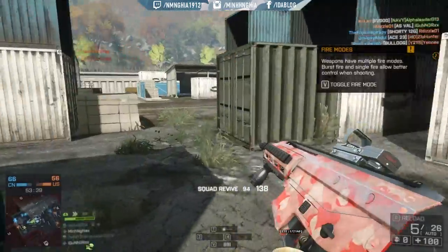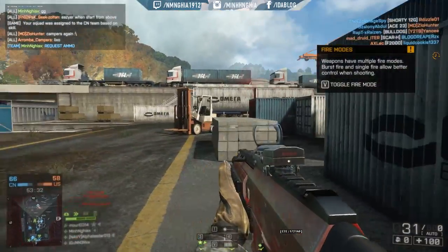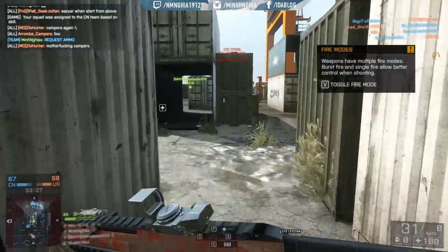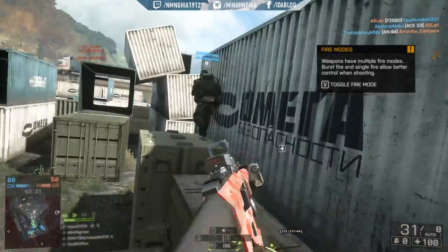Như mình đã nói, không hẳn là ở dưới sẽ mất lợi thế và không hẳn là ở trên sẽ có lợi thế nhiều hơn. Sniper tấn công hoặc infantry tấn công, ngay cả dưới lẫn trên, nó đều ngang bằng nhau. Và đây là cái nhận định của mình về cái map này. Ngoài ra thì cái thiết kế của map khá là đẹp rồi, Frostbite 3 làm rất là tốt và mình rất là bị thuyết phục bởi cái map này. Mình mong là sẽ thấy được nhiều tinh chỉnh hay hơn.